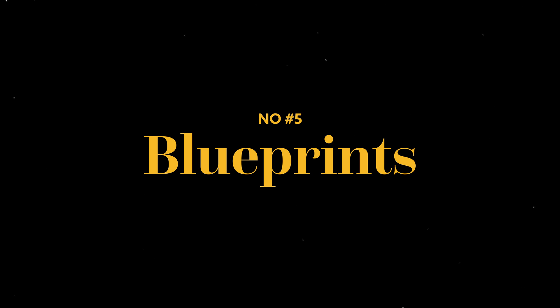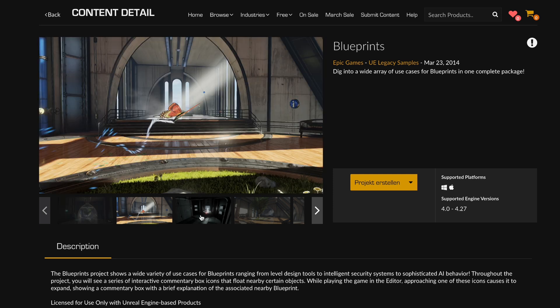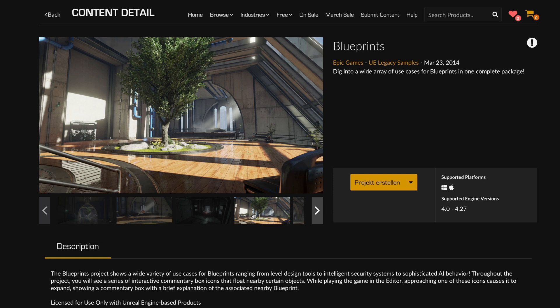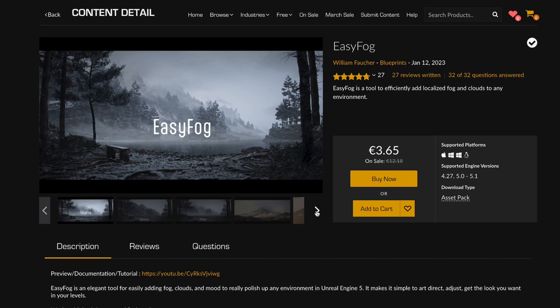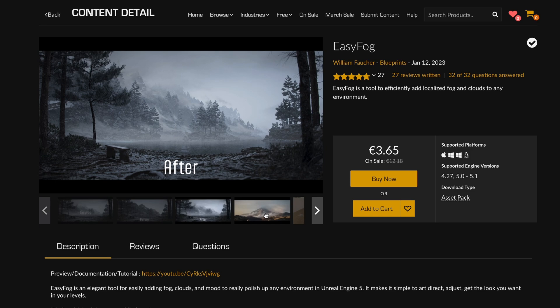Number five: blueprints. Yes, this project is about 9 years old, but it contains something that I absolutely love — a blueprint for custom fog sheets. I used this blueprint on every project until this guy released his EasyFog asset. It's great and super cheap and you should absolutely buy it, but if you can't afford it, this is a great and free alternative.